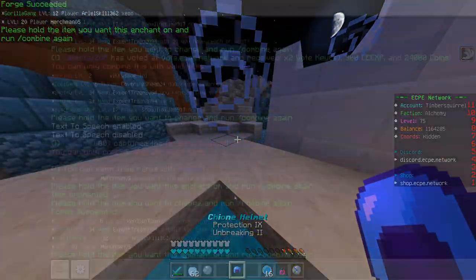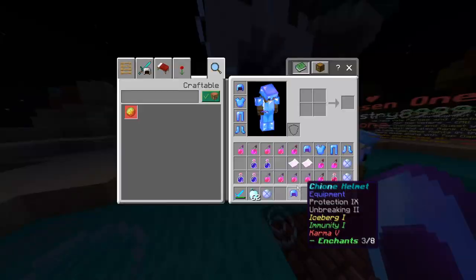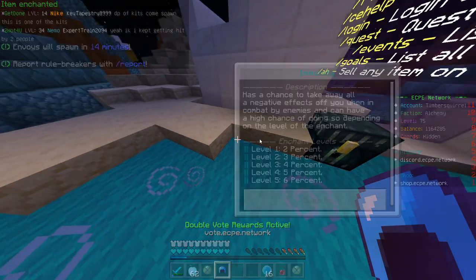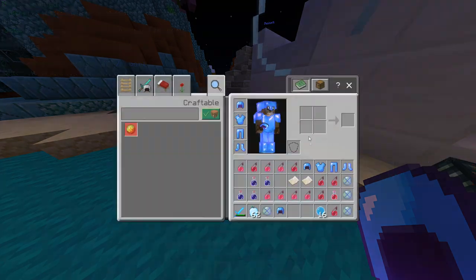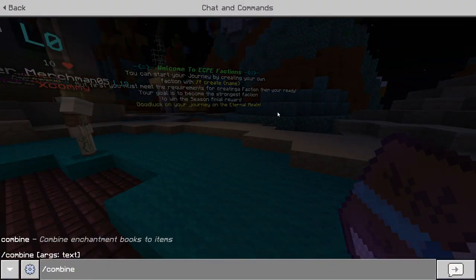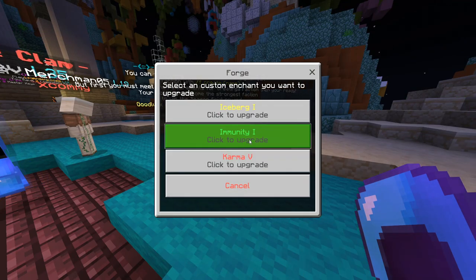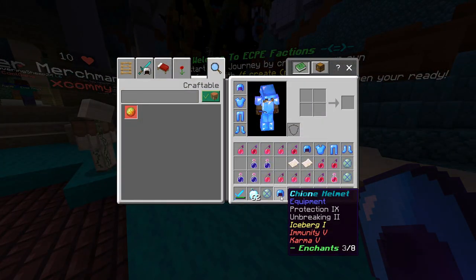Now I'm going to put Karma on the helmet — it just gives a chance to spawn a TNT. There we go, we got it. I've got an Immunity 1 book, and this can go all the way up to 5. So I'm going to use one of my Forge books and get this all the way up. With slash combine — slash combine, Immunity — and there we go, it is all the way up to Immunity 5.